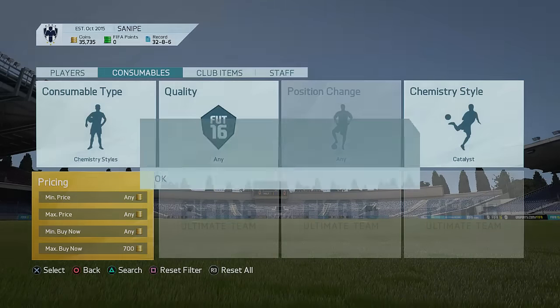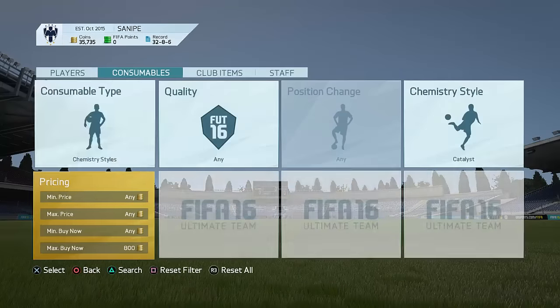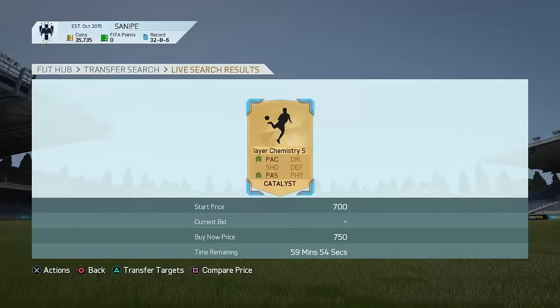Keep on searching — there are actually quite a few here for like 800 coins as well. So go down to like 700 coins and keep on searching. You're going to be seeing so many Catalyst cards for cheap. I absolutely love trading with Catalyst cards, and that is the reason those are the best chemistry cards to trade with for this week. Most are popping up for like 500 or 400 coins.